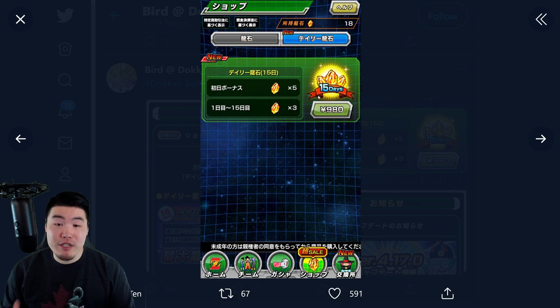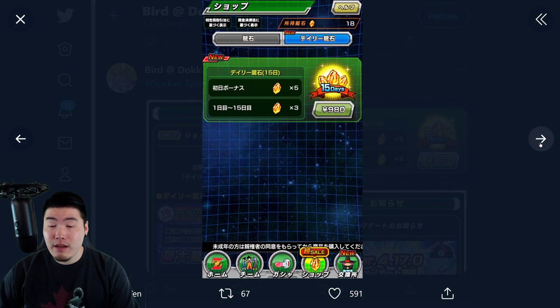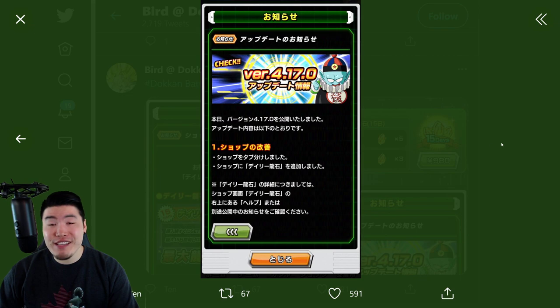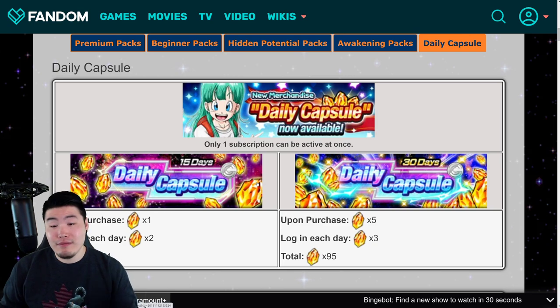Hopefully in the future they'll add more options. Maybe if there's like a 30-day pack it's going to be a better value. But right now all I see is this 15-day pack and I don't think they have a 30-day option yet. I'm sure they're just testing it out — if the 15-day pack does well, then maybe they'll add a 30-day pack. But for now, based on my very basic calculations, the global pack is the better deal.